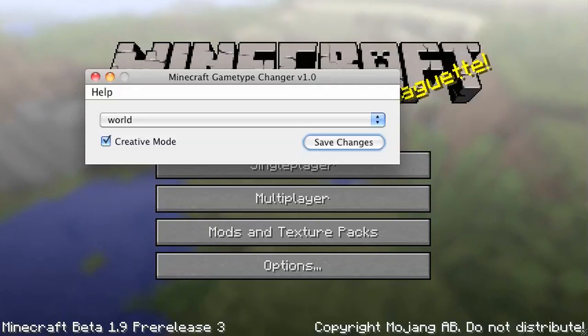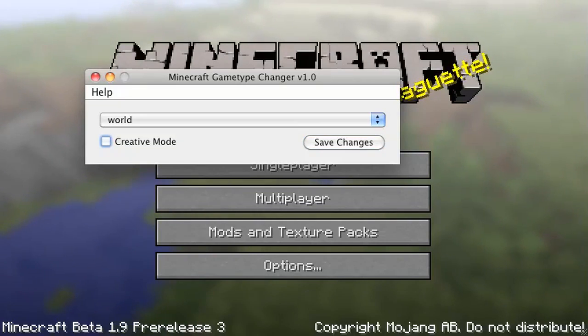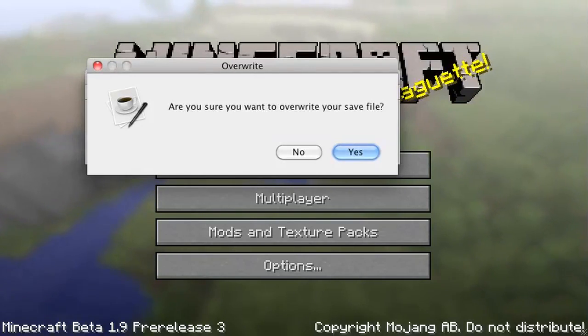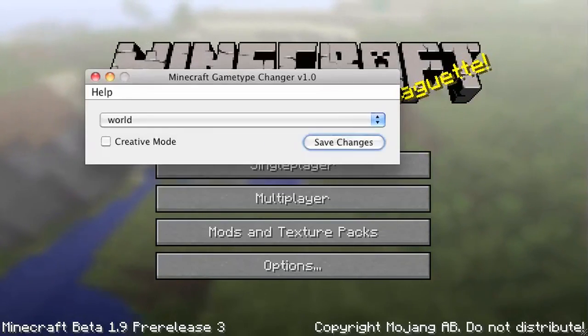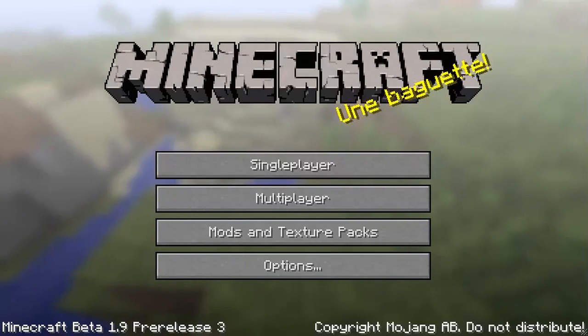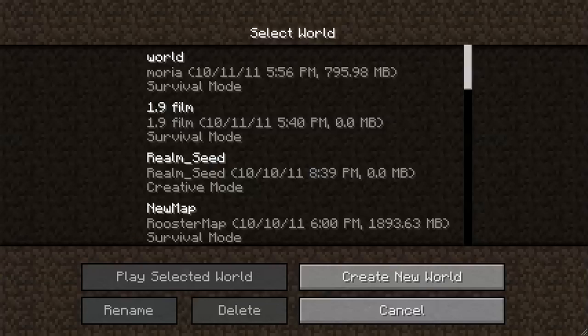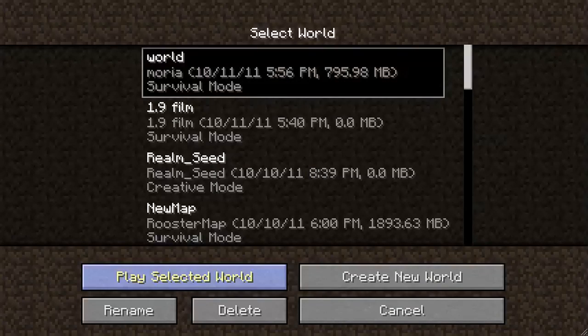So it's called World My Thing. I'm going to hit 'Select Creative Mode Off', save changes - are you sure you want to overwrite your save file? Yes I do. File saved. Alright, I'm going to move that, and then we're going to go to single player world. You can see it says survival mode now.